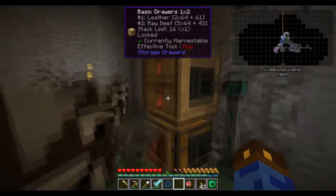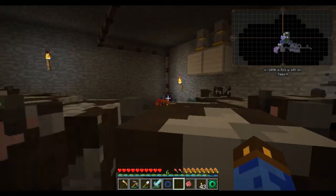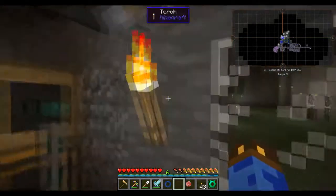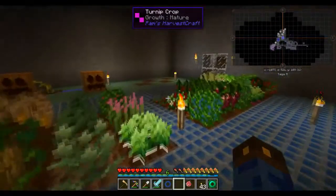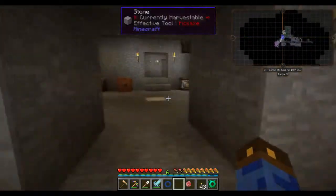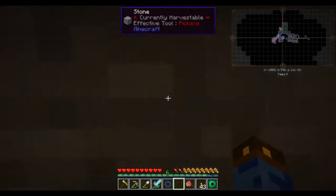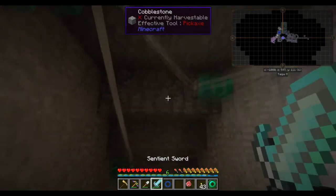And then a dreadthorn that will kill the cows when I feel like I need to kill them. Hopperhawk collects the leather and the meat. The dreadthorn is currently redstone powered and inactive right now because I don't have that many cows. Over here I have a darkroom that I'm using to just spawn things to fight because I need to get demonic will for blood magic.